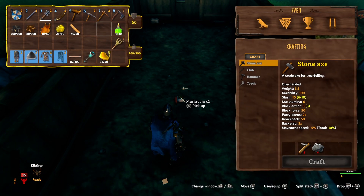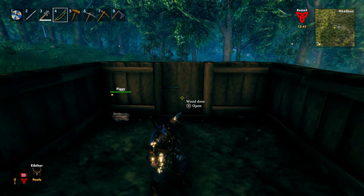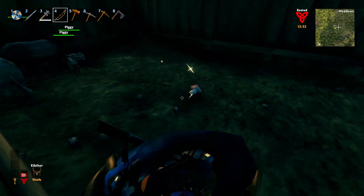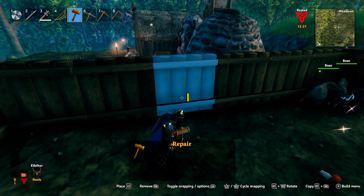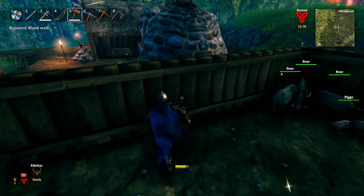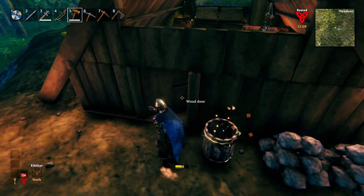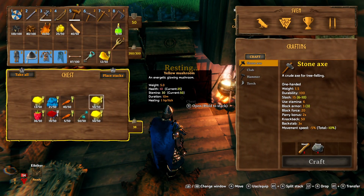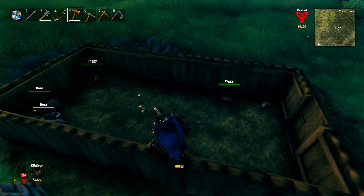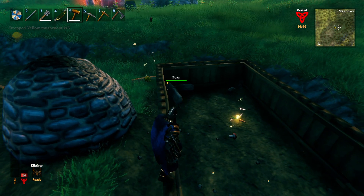How much food do they have left? We have two mushrooms left. I better put some food in here. We got two piggies! That was the sound of more piggies being made - so that's a third piggy. Those piggies will grow up into full-size boars very soon. Excellent. Let's fix up any walls that aren't full health. I'm just going to grab something for them to eat - let's say some carrots and some yellow mushrooms. They'll eat pretty much any kind of food. I just want to give them different types of food, in case they prefer one over the other.